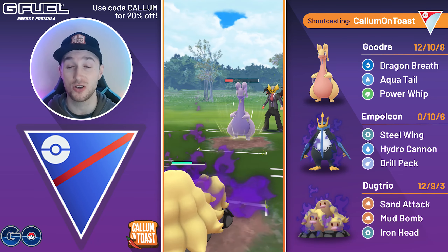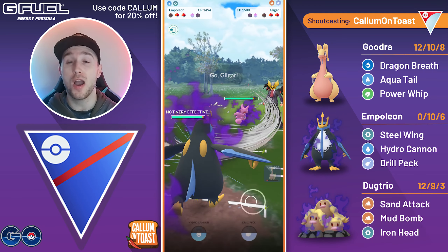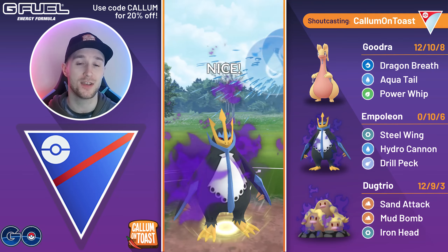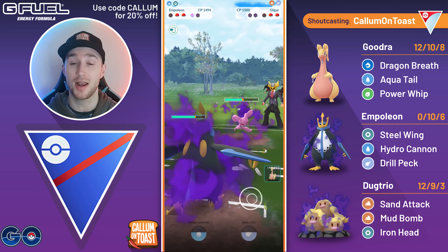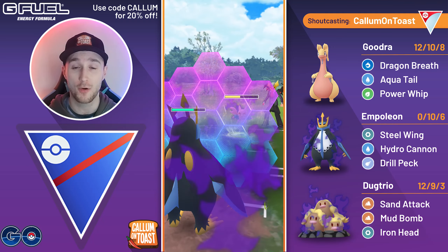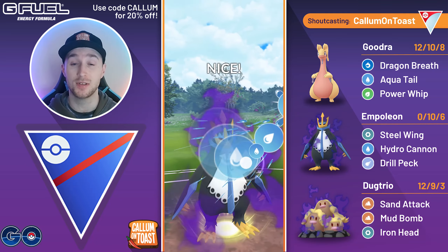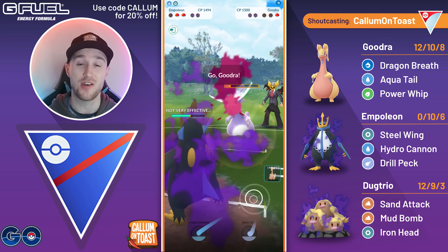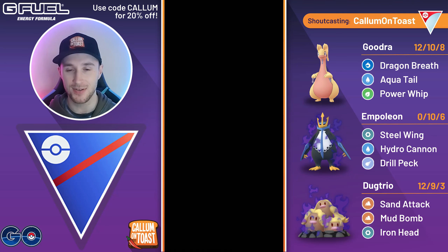At this point I'm happy to let Dugtrio go down — Aqua Tail will certainly KO from that range. They've got a Shadow Gligar in the back, which looks pretty good. Because they swapped out they are one turn behind — it takes five fast moves to an Aerial Ace or seven to Dig. We take six to make it to Hydro Cannon so we make it to the charge move first. The opponent plays to their only win condition — calling a bait — and they full send the Dig. But we go for the Hydro Cannon, and now I can just fully Steel Wing farm down the Goodra, taking that game.